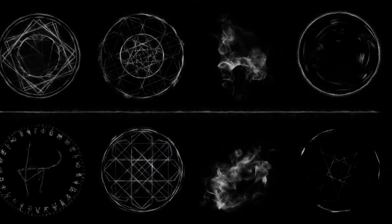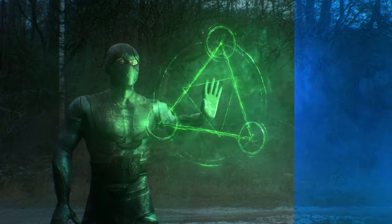All assets are on a black background for easy blending mode compositing, then you can use color and glow effects of your choice to complete your look.